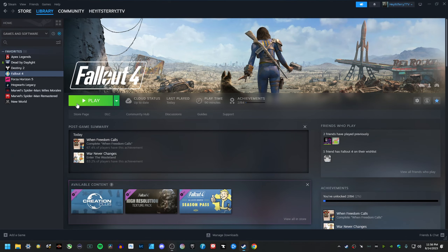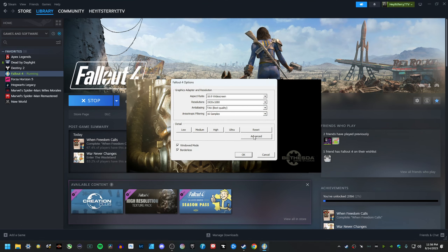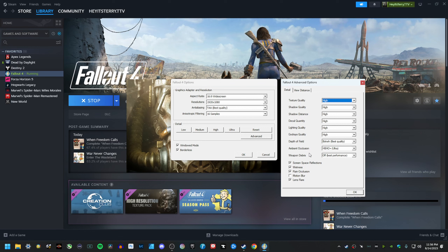In Steam, you want to go to Fallout 4, hit play — it's going to load up the launcher — then you want to hit Options, go right down to Advanced. Whatever setting you might have Weapon Debris on, you want to turn it all the way off, and your crashing should stop.